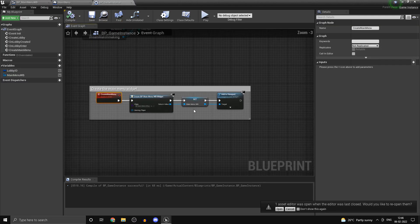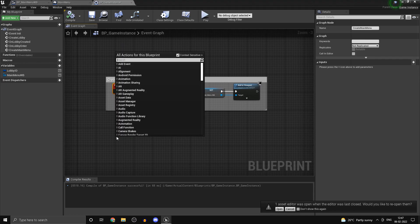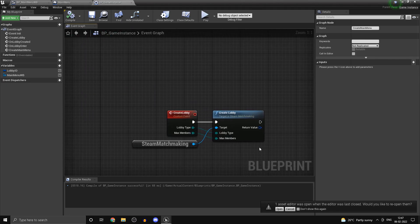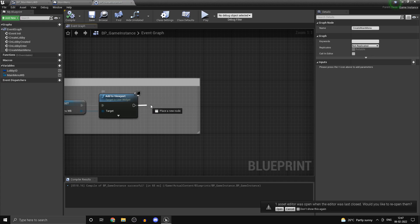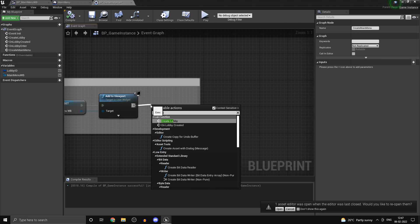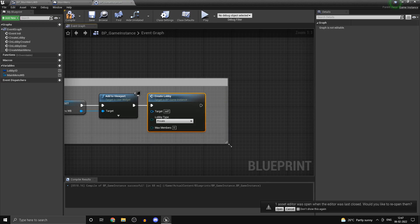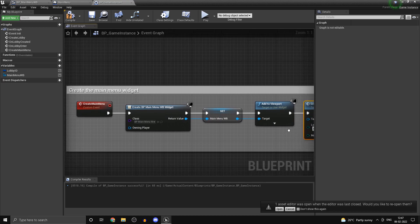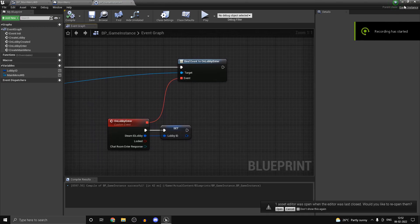After the main menu is added to the viewport, we want to go ahead and call Create Lobby. We're doing a deathmatch, so we'll set max members to eight. That should be all that's needed to create the lobby.